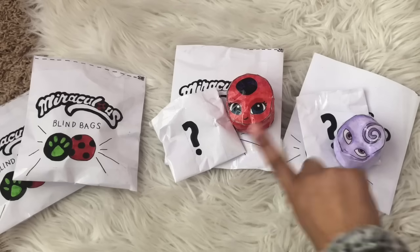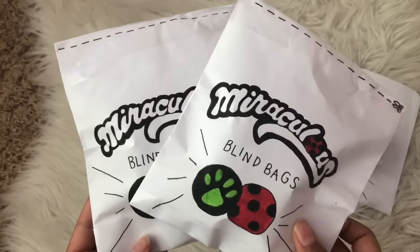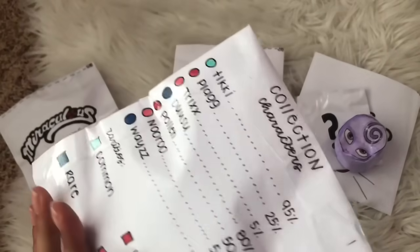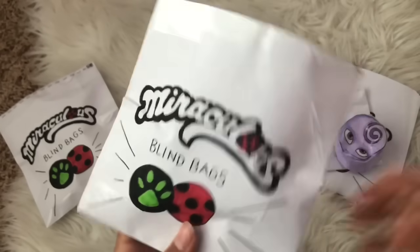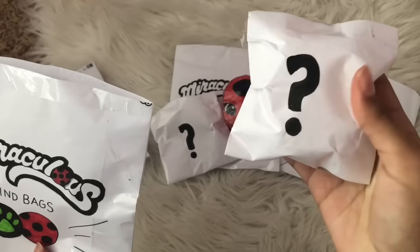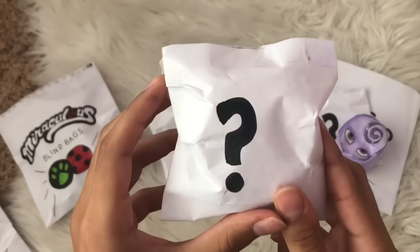So far we have Nooroo and Tikki — kind of funny because these are mortal enemies, superhero and villain. Let's open up the last two blind bags. I'll go left. Obviously the same collection characters checklist, so let's get a pair of scissors and open up the third blind bag. We have the mystery squishy and the scroll — we'll set the scroll aside and open the squishy first.